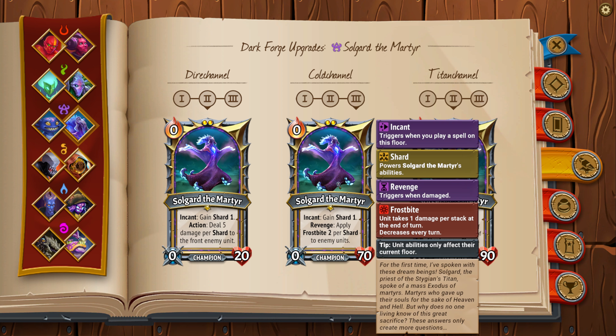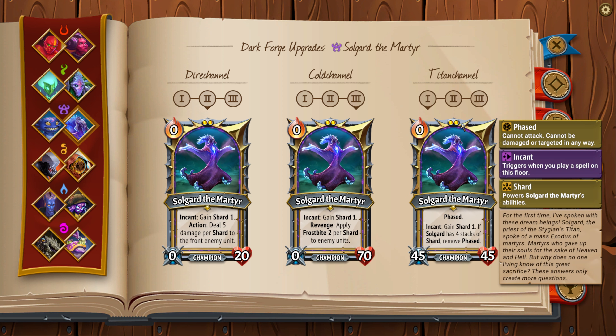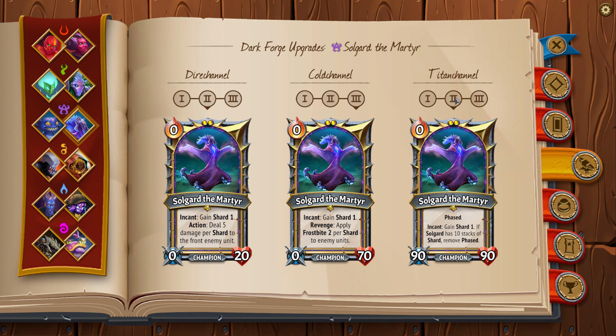That's your Cold Channel line — very strong, coming into Relentless. If you can prop up its HP and keep it alive, it's gonna deal a lot of damage. The last line is Titan Channel, one of the most busted lines in terms of stat line — you have a 45-45. However, it does come with the downside of needing to incant a certain number of times for the unit to be active. At Titan Channel 2, you need to remove 10 stacks, and at Titan Channel 3, you need 15. If you don't have enough incant to unlock this unit, you basically have a 2-space unit doing nothing.